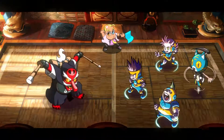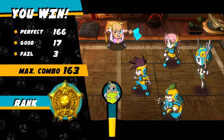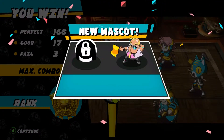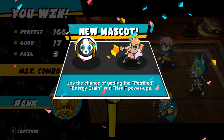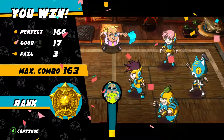I was doing fine until I fell apart at the end — jacked it up. She got a new mascot. It ups the chance to get the petrified, energy drain, and heal power-ups. Basically when it procs, it picks a power-up for me — I'm not really controlling what it does. That will give me the dog life-steal now as well.